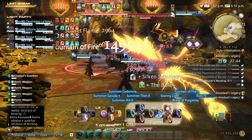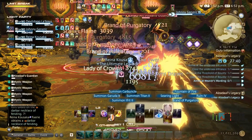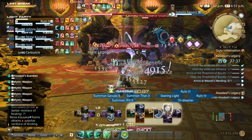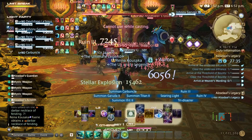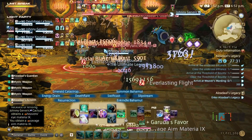For the third and final set of trash mobs, there's really nothing to deal with — no Owls Ramparts here. Pretty much just group the monsters up, pull them, burn them down, defeat them, and get to the third and final boss of this dungeon.